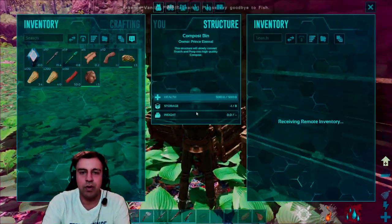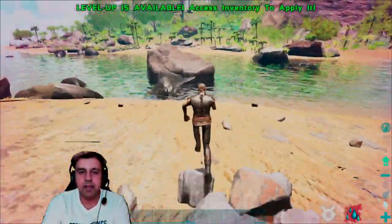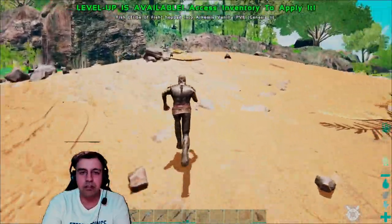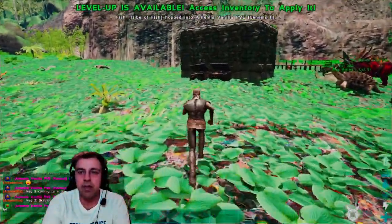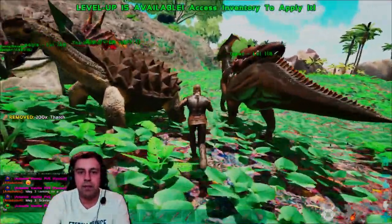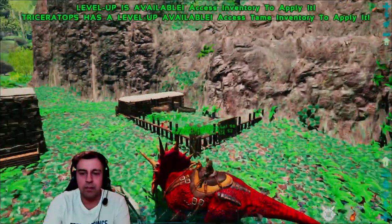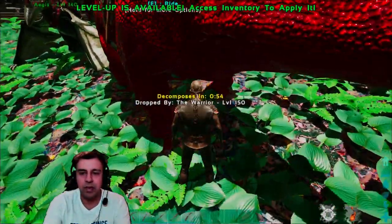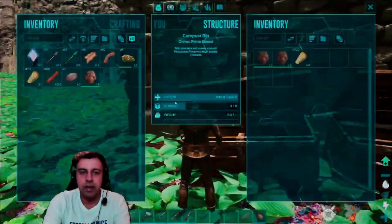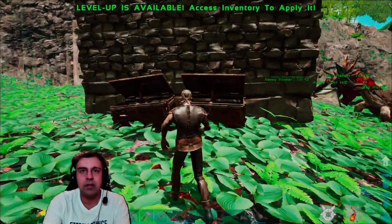We also need some water for ourselves. I believe we need to put thatch down for the fertilizer to be made, so we can do that while waiting for more poo. Let's put our thatch in, jump on the trike, and push plus again — and there we go, the poo's come out. It decomposes in literally a minute. We'll just rinse and repeat until we've got enough poo to fill up the compost bins.